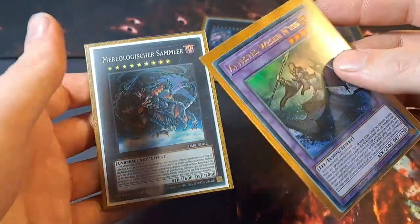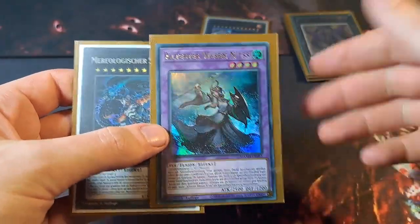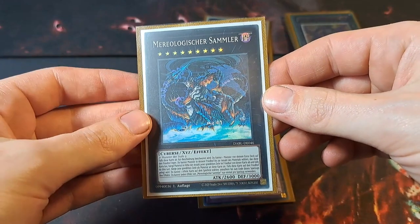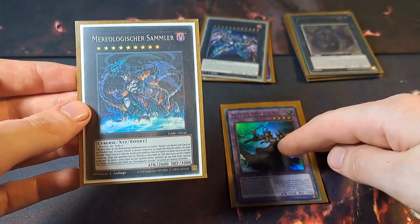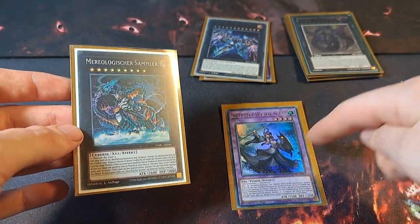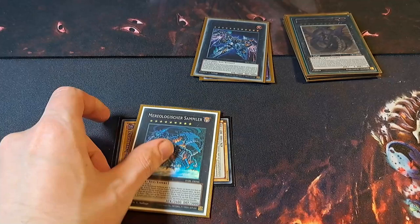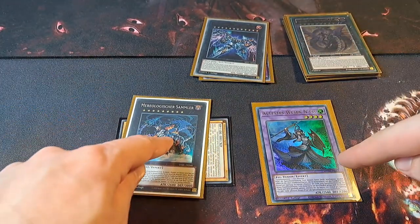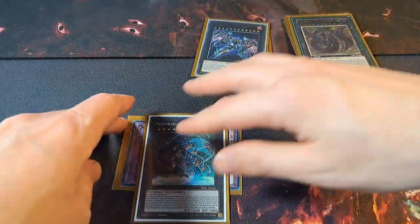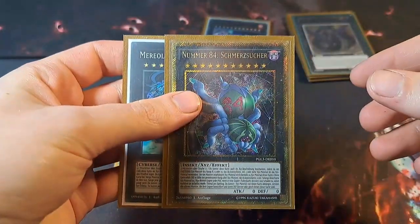When Meteorologic Aggregator gets summoned, you can send one extra deck monster from your extra deck to the grave — which is always the Beatboxing Lady — and then you can destroy any card on the field when it's sent to the grave. The second effect: target monsters in your graveyard and attach them to it as material, then detach as many materials from the Aggregator as monsters you attached. The idea is: it's in the grave because you sent it with Meteorologic Aggregator, you activate its effect, attach it again, and detach the old material. Then rank up onto Meteorologic Aggregator with Number 84 the Pain Gainer, because you can rank up on a Rank 8, 9, or 10 Dark Xyz monster, and he's Dark Rank 9.